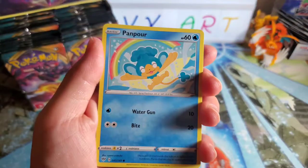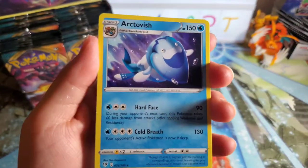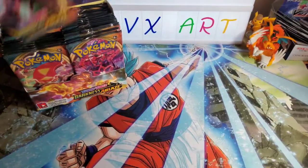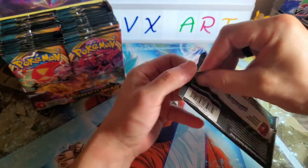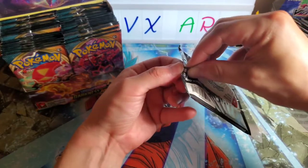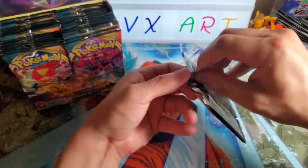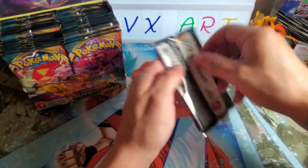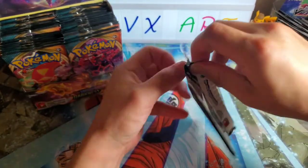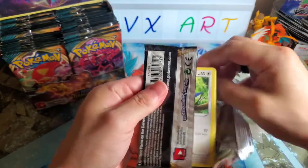So far nothing yet for the pulls, but that could change. Why is this so hard to open? Maybe that means there's a secret rare in here. I think it doesn't help that it's hot in here. It's blazing out here — no pun intended. There's a code card for you guys. I'm going to guess Darkness for this one. Oh wait, is that Darkness? Yeah! Darkness Ablaze!